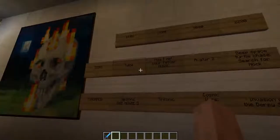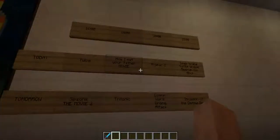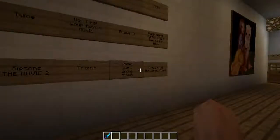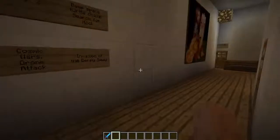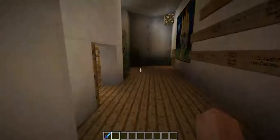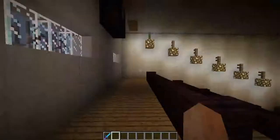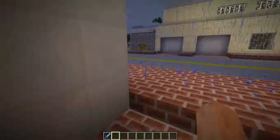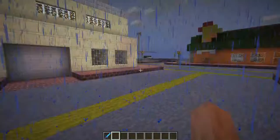They're playing: 'How I Met Your Father,' 'Avatar 2,' 'Deep Space Turtle Chase,' 'Search for Knock Tomorrow,' 'The Simpsons Movie 2,' 'Tritonic,' 'Cosmic Wars,' 'Drone Attack,' and 'Invasion of the Derpy Squid.' Roof access — staff only. Let's look inside. Yeah, that's what I figured — not much you can do with a movie theater — but those are really creative titles. I like those.